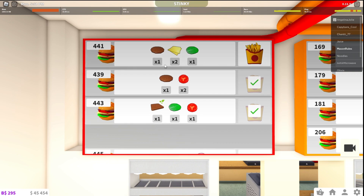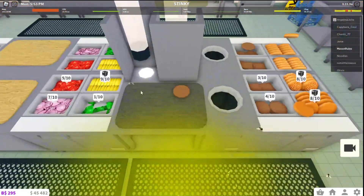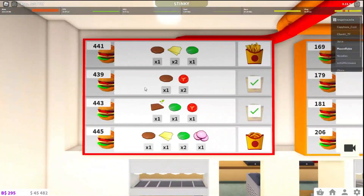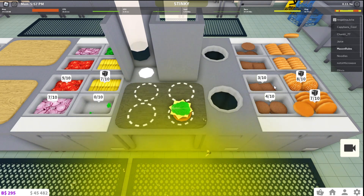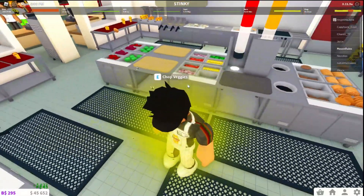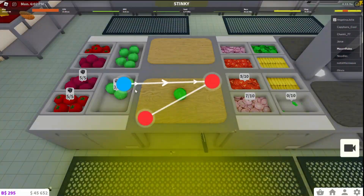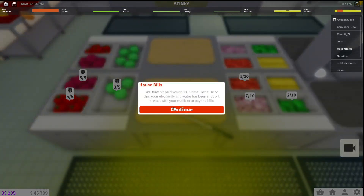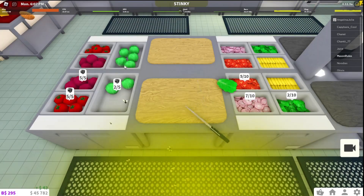I'm going to show you on this one. We need one circle — this and this and this. That's why I need to chop some veggies.